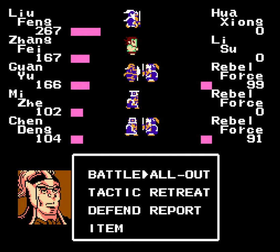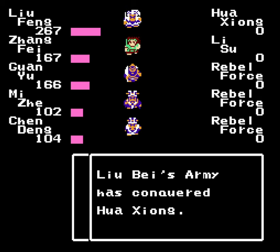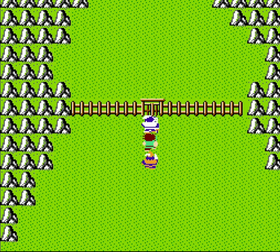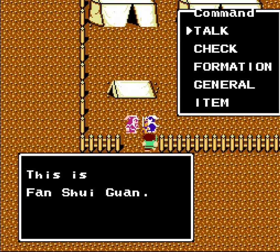Now I think we can just go all out — we'll be fine. Got them all! Ha-Jong is a general that I would like to recruit coming up here, but I have to find him in a random battle first.